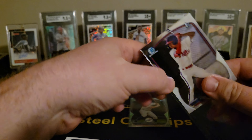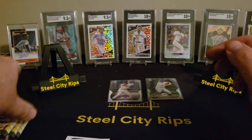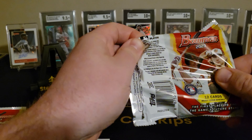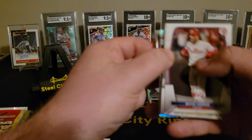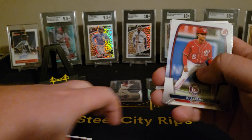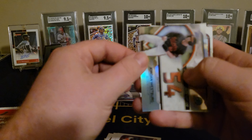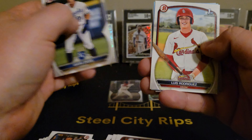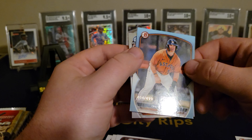So what are you guys opening? What have you guys been seeing? Are you guys opening this product? What are your best pulls out of this? This has been a lot more accessible as far as a retail format. Josh Jung — he's having a good season, pretty good player. Jose Abreu. Nolan Jones. Jordan Westberg — he should be a good one too. The Orioles are going to be good here for a while.